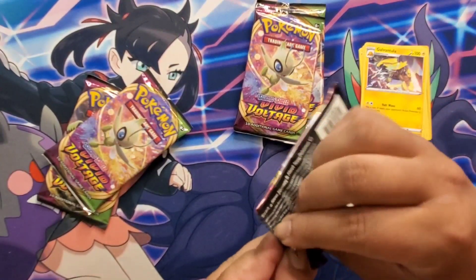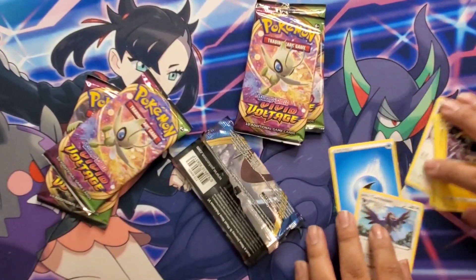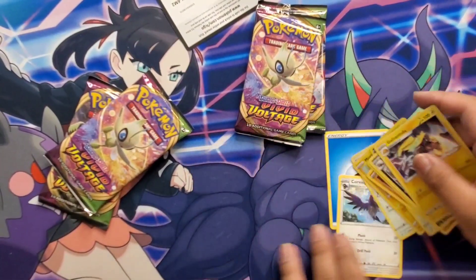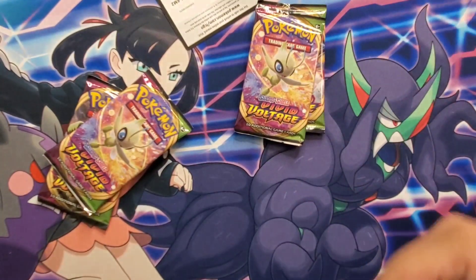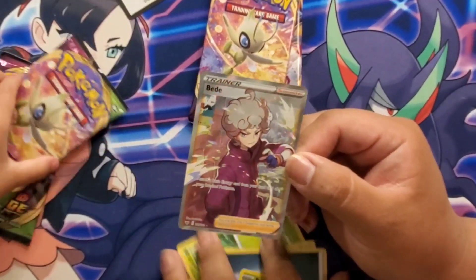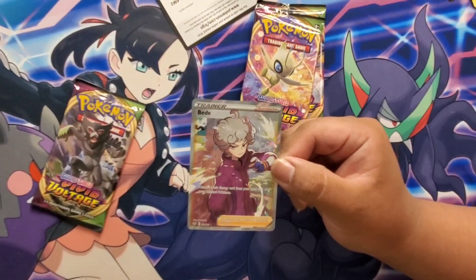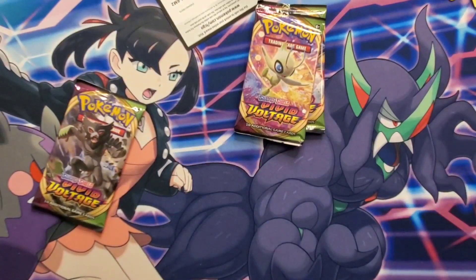Let me help Jace real quick here. He got a green coat too! Yo Jace, Jace got a girl — we are tied, bro! Let's go! Two for four — yo, these V-boxes are fire right now! Alright, we are tied guys, let's go!